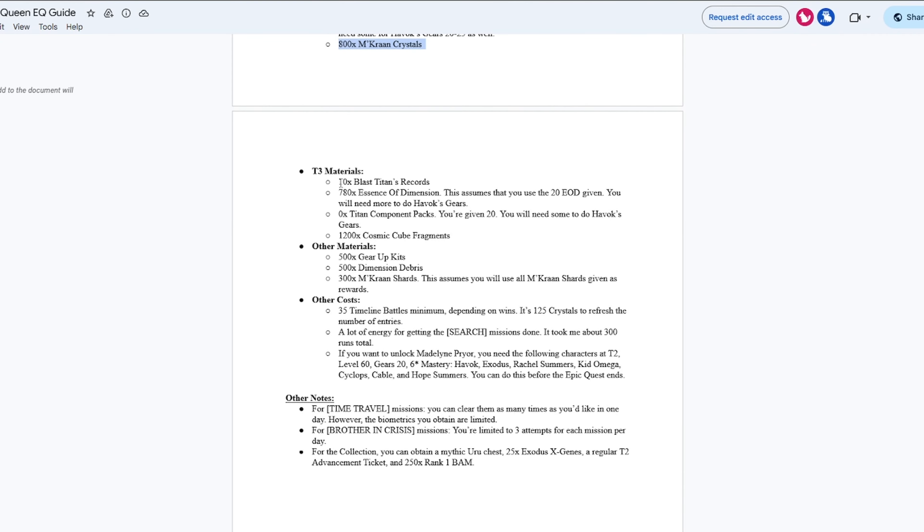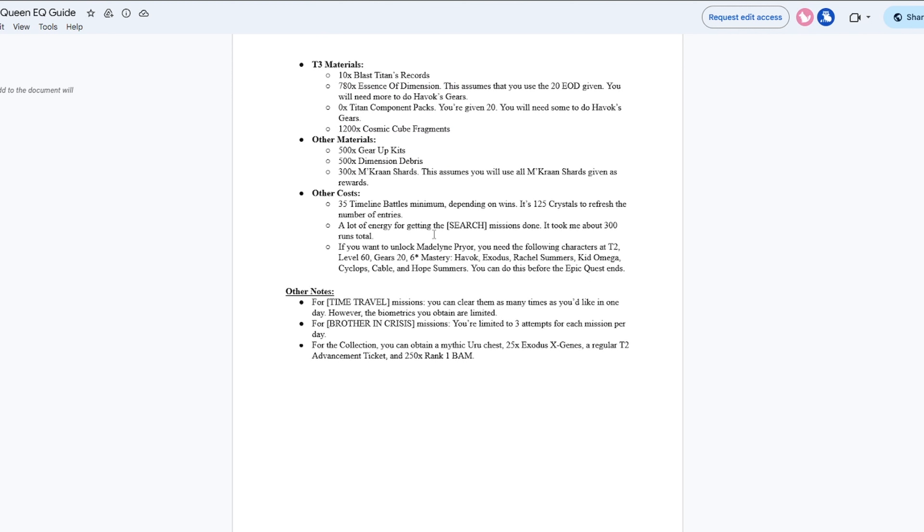Some other Tier 3 materials: you're going to need 10 Blast Titan Books for Havok, 780 EOD, some Tiny Component Packs for gears, and 1,200 Cosmic Cube Fragments. Some other smaller materials you'll have to give up are 300 Murcranon Shards, 500 Mention Debris, and 500 Gear Pits. Most of you guys should have that, so it should be all good.